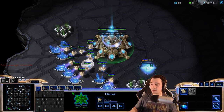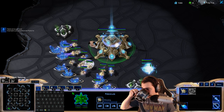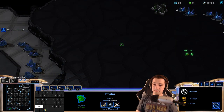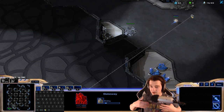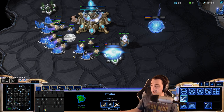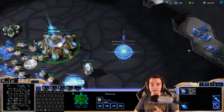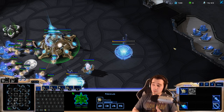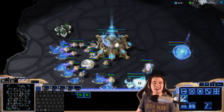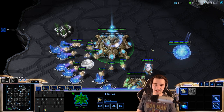Against Terran, they're usually the race you're least worried about early. But if they don't go for some sort of proxy — proxy meaning proximity, where you build a building close to your opponent's base so it's less likely to be scouted and can hit quicker than expected, like a proxy Stargate, proxy Barracks, or proxy Gateway — those happen maybe one in five or eight games, especially at lower levels. So we'll look in: I see two Barracks and a gas geyser.